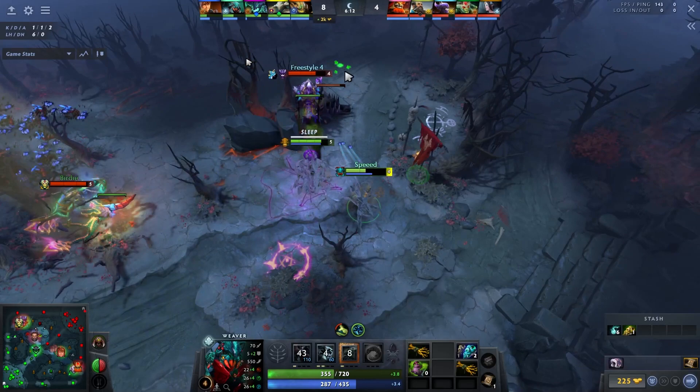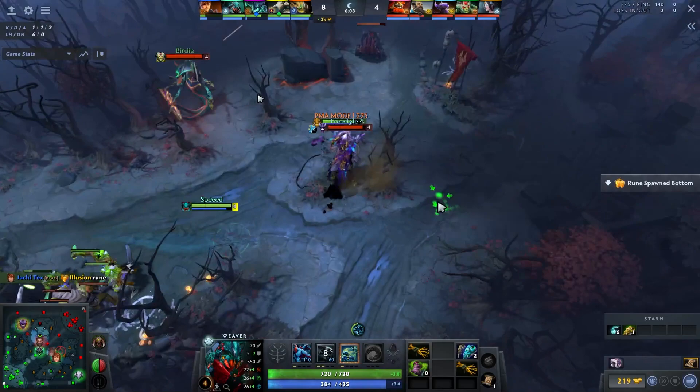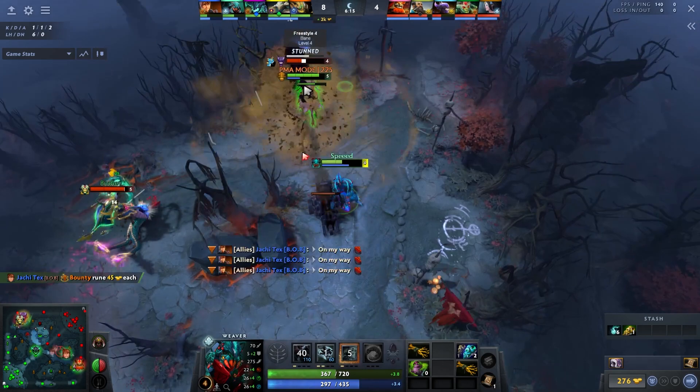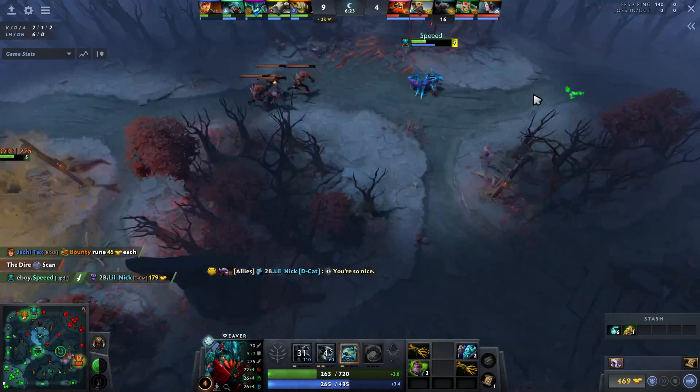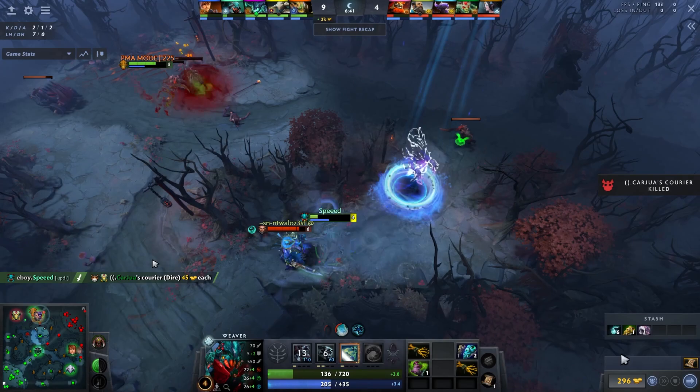Medusa would normally protect Bane here, but because I angled myself to end Shukuchi hitting both of them with bugs, Medusa is also bugged and can't freely attack us. That lets us chase Bane and secure the kill. You can see the havoc this creates on the map — OD is free farming, Kunkka had to shift top to kill me, Sven is completely free farming. You create so much space it's insane.